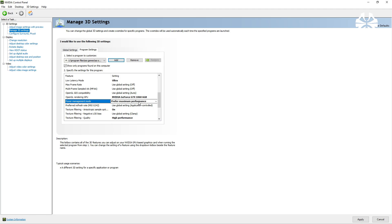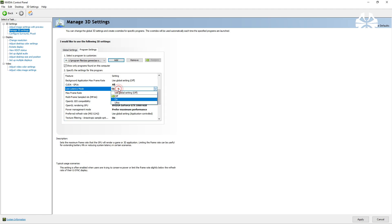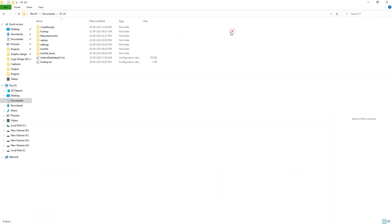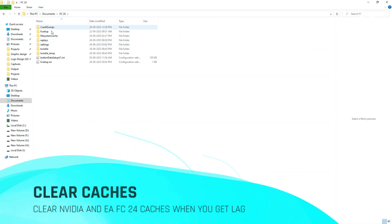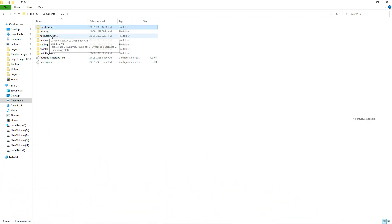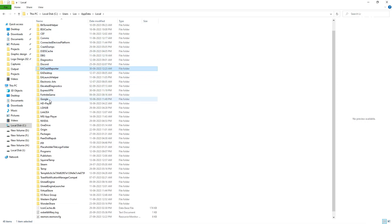If you have a high-end GPU, Optimal Power is the best choice. For Low Latency Mode, set it to Ultra or On — if you're using a G-Sync monitor go with Ultra, otherwise lock it to On. This is the reason you're facing frame drops and shutter lag issues in FC24. Whenever you face this issue again, do exactly this: clear the NVIDIA and FC24 caches in the following folders.